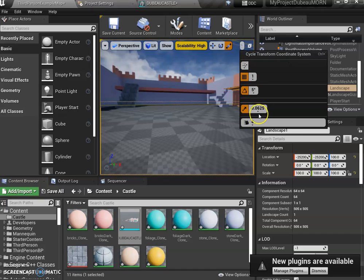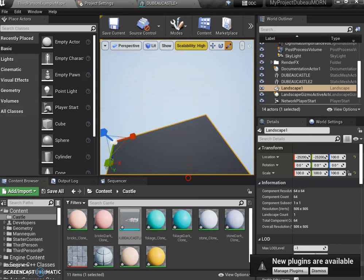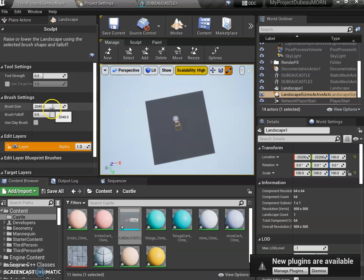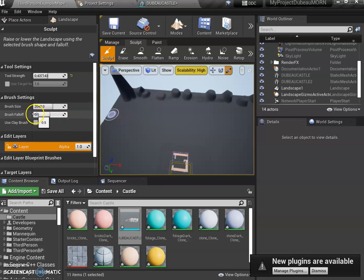Now let's work on the landscape. I'll change my speed to eight so I can move around faster. My castle is in the middle of the world. Go to Landscape mode, then click Sculpt. You can begin making mountains — increase the strength to around four, and then sculpt mountain ranges all the way around. Hold it down to build up higher mountains.